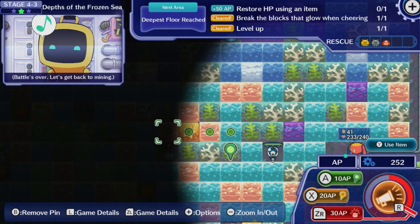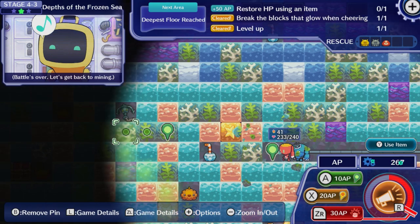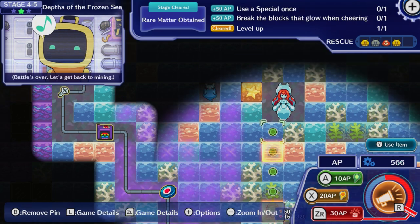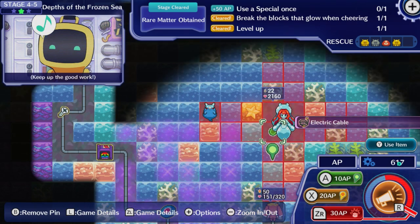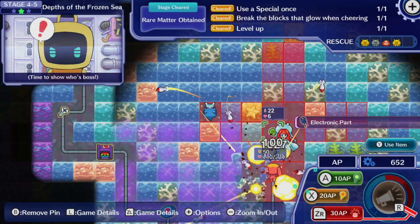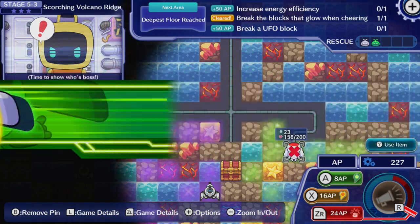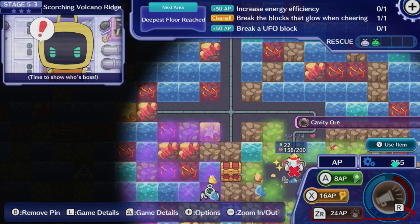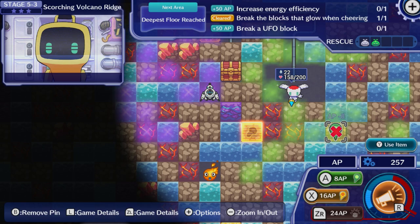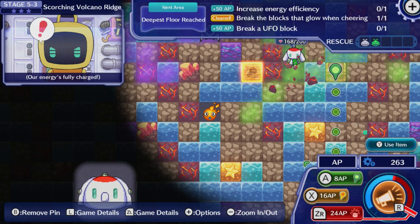The game also features a unique cheer mechanic whereby tapping the R button builds a meter in the bottom right corner, which not only provides a boost to your mech's damage, it also allows you to expend AP to launch a special ability, destroying multiple blocks and dealing heavy damage to enemies. Doing so drains the meter, requiring you to refill it with a few cheers after a short cooldown. It's also worth noting that as you mine, your mech lays down cables leading back to the nearest pit stop, from which your cheer energy has to travel — so the further away this is, the longer it takes to rebuild the cheer meter.